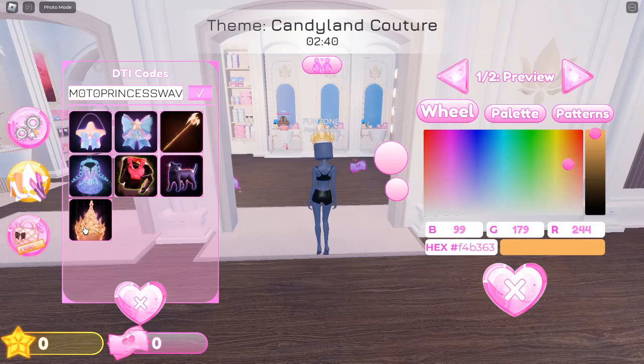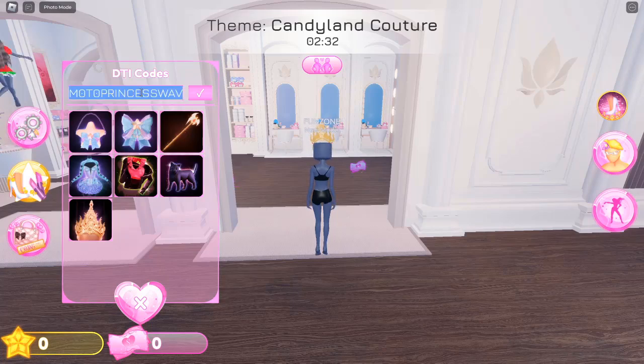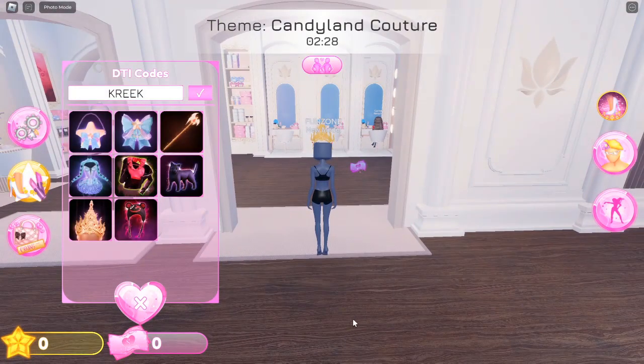Third, continuous updates and new codes: the game constantly evolves with new items and features, making it a dynamic and engaging experience. Players can stay updated with the latest Dress to Impress codes that unlock special items, enhancing their wardrobe.